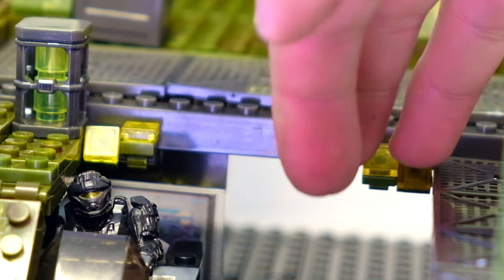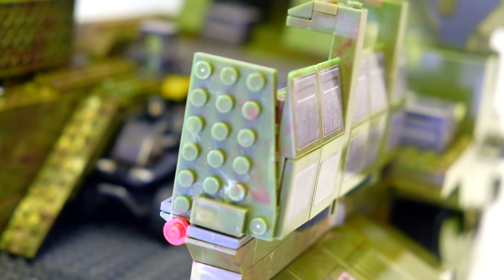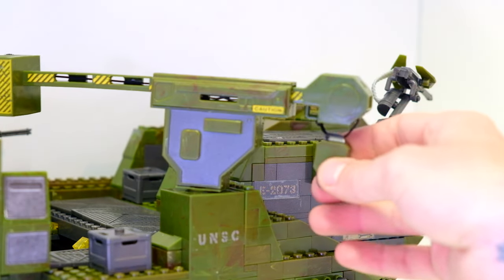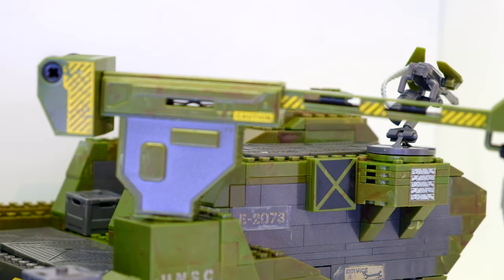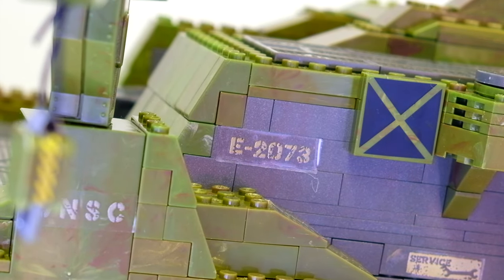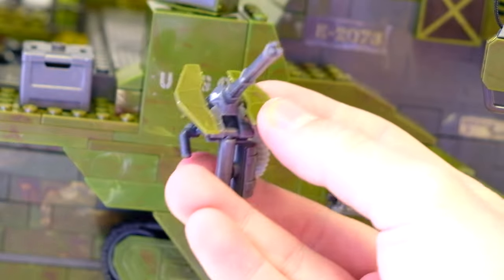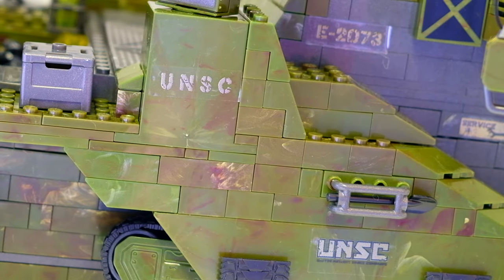These lights move up and down which is a nice feature. Some more lights on the back with red translucent studs. On this side we've got another spade, pickaxe, and axe. Then we've got to talk about this crane — what a beast! It extends out all the way and these are all printed details: the caution markings and hazard strips are all printed. This also extends down — you can attach pretty much anything to it, obviously including your Mongoose. The service sticker reads UNSC E2073 — it just gives it so much feel.